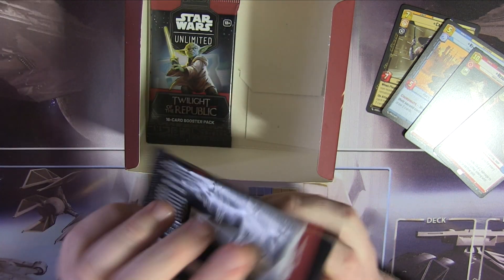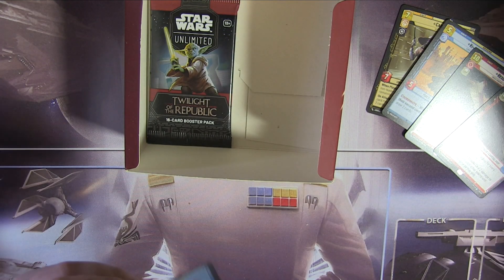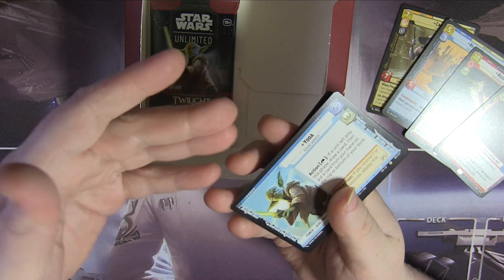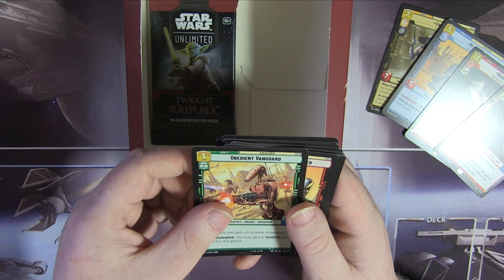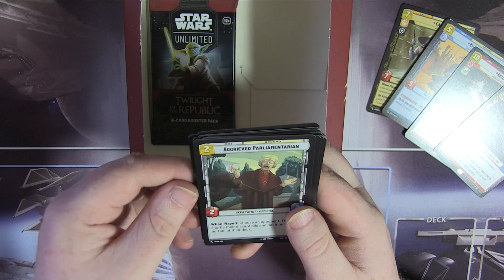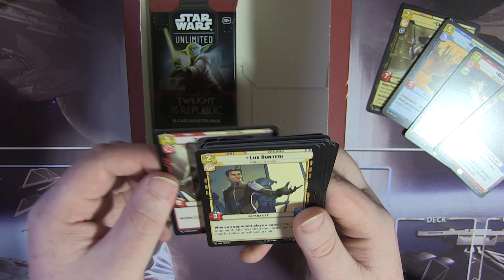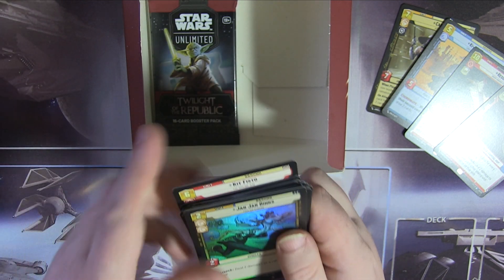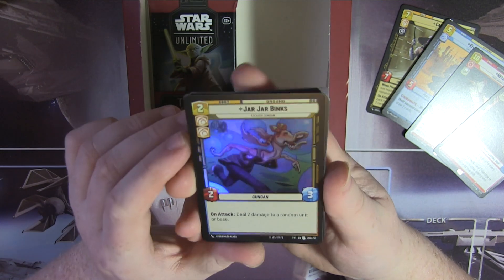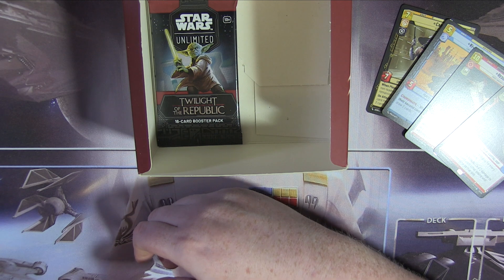Last two packs — come on Yoda, let's make it a good one. We have got Yoda — quite fitting. The Nest, Peltor Supply Frigate, Grenade Strike, Grievous Reassembly, Obedient Vanguard, Clone Heavy Gunner, Aggrieved Parliamentarian, Political Pressure, Droid Starfighter, B1 Security Team, Disaffected Senator, Lux Bonteri, Clone Commander Cody, Kit Fisto. And a foil Jar Jar Binks — that's probably my favourite pull! That Jar Jar card in foil. Perfect, perfect, perfect.